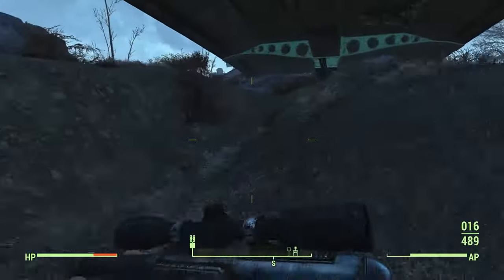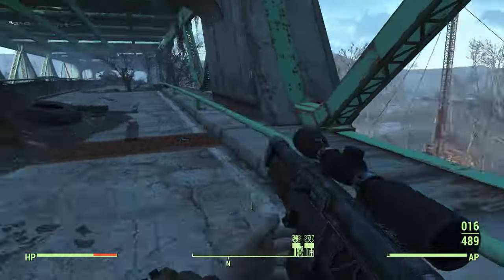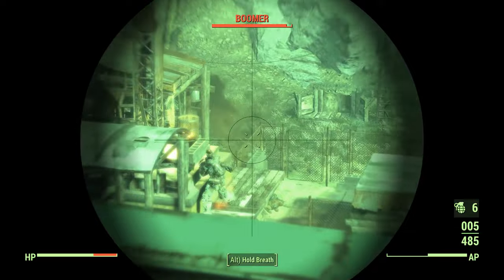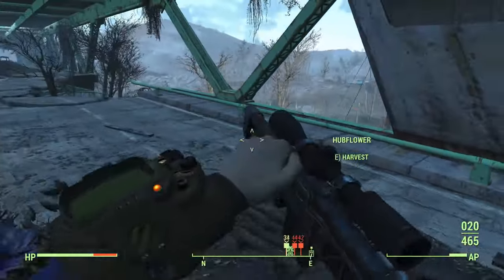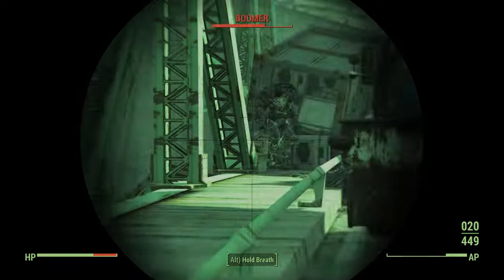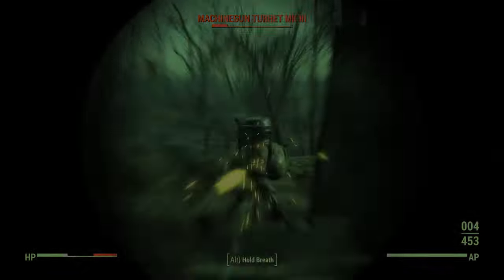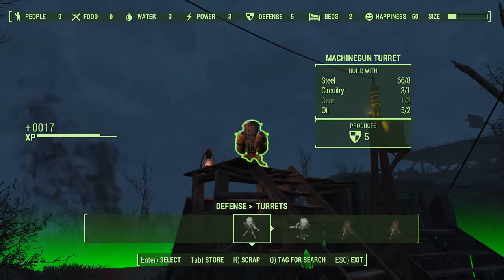The best way to clear Outpost Zimonja is to go on the overpass, because there is a power-armored raider with a Fat Man — you want to play it safe. Throw some grenades from the overpass, snipe, and do a little back-and-forth dance. Don't let the raider get you with the mini nuke. Once the raider is done with mini nukes, he's going to do a melee attack — he's fairly easy after he runs out of ammo. There is one final turret to kill, and then we can claim our settlement. If you brought your materials, you should have enough to build the two turrets.